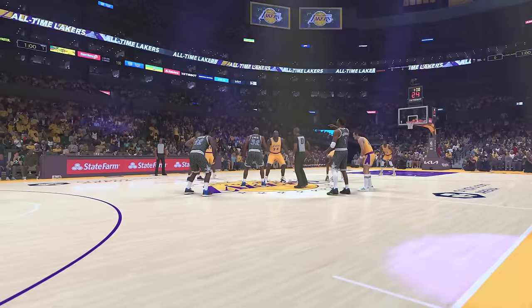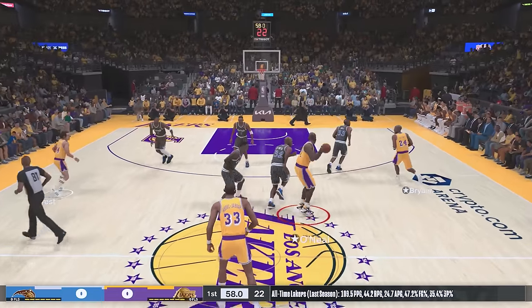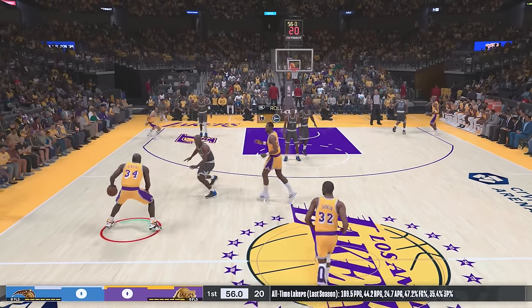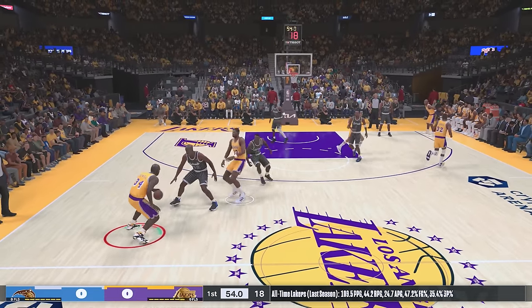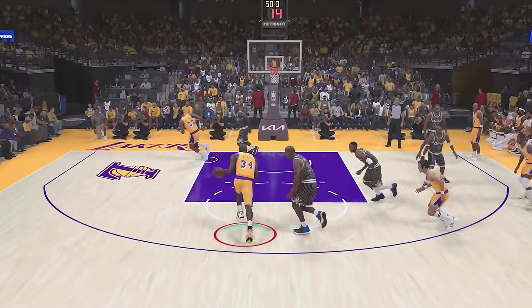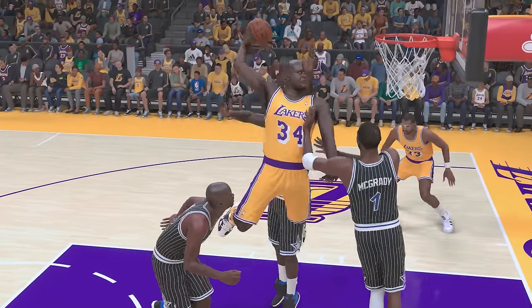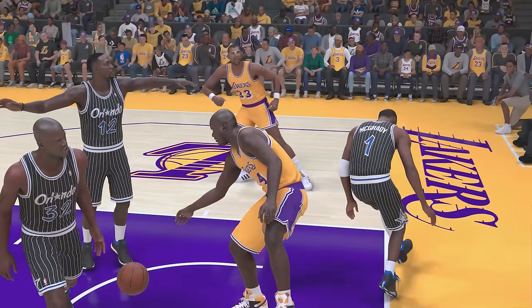Lastly we have NBA 2K24 — Shaq's a 98 overall with the dunk rating of 98. For this final game I'm going to attempt a poster dunk with Shaq on the all-time Magic. Let's get a solid screen from Kareem and have him roll to the basket — maybe we can get a poster dunk on Dwight Howard in my first attempt. Can we do it? What a dunk from Shaq! And just like that we dunk with Shaq in every NBA 2K. If you guys want to see another cool video just like this, click right here.